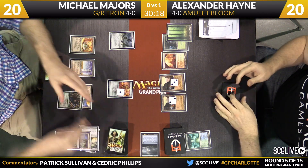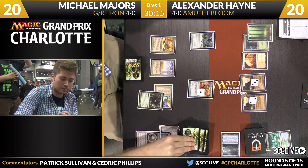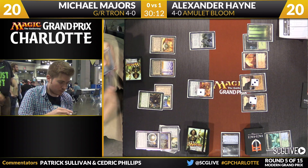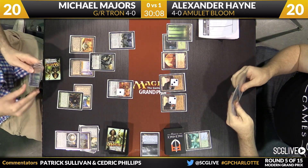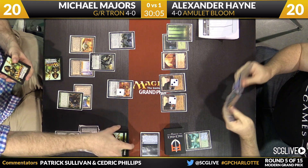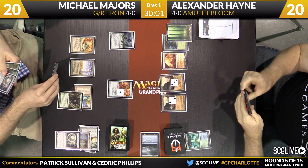Now here's an Ancient Stirrings, so the colorless mana floating. Take a look at the top five — a Forest, Karn, an Expedition Map, Grove of the Burnwillows, and Karn at number five. Don't get a great look there for Majors. Hard to pass up on Karn Liberated though — that's exactly what Majors will take. A colorless mana floating at this point from the Urza's Power Plant.